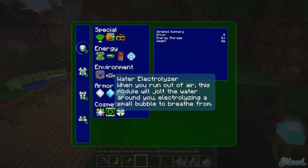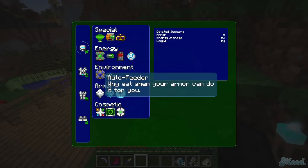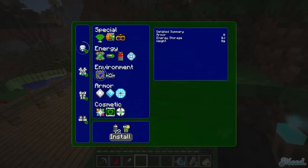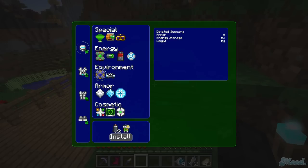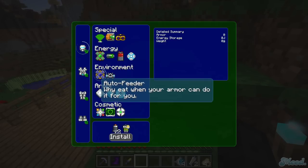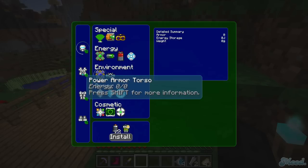There's a water electrolyzer module: when you run into water, it will electrolyze a small bubble for you to breathe from — that's so cool. And an auto feeder — why eat when your armor can do it for you? How OP is that? You don't have to eat. I'm definitely getting that.